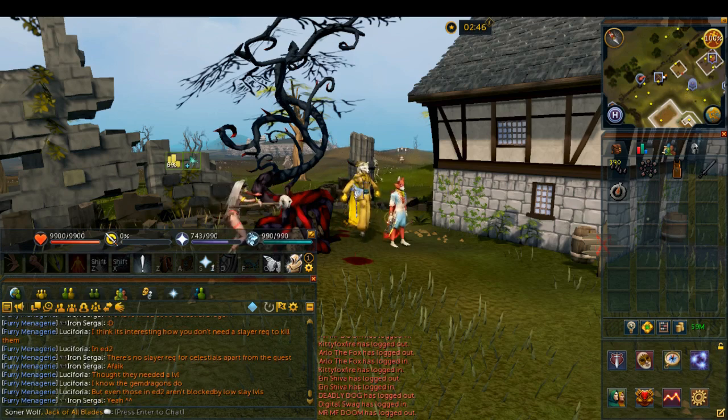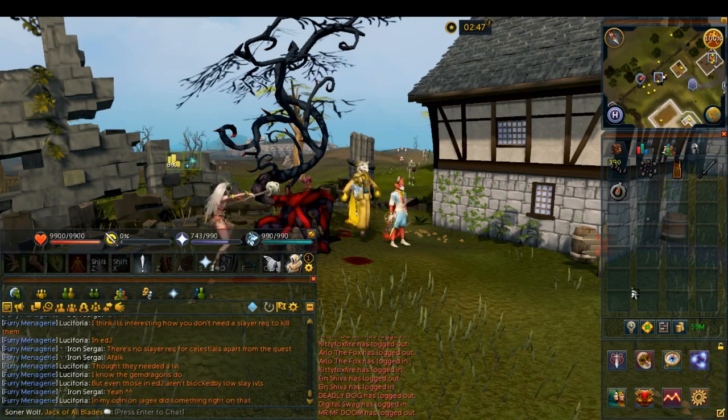Backroom metal bolt runs can be quite profitable depending on luck, and this is not a daily. You can actually do up to four backroom metal bolt runs every single day for a profit of anywhere from 1.3 million to 4 million GP. Each run will take about five minutes, so in total you'd only be spending about 20 minutes of effort every single day to make this kind of money.